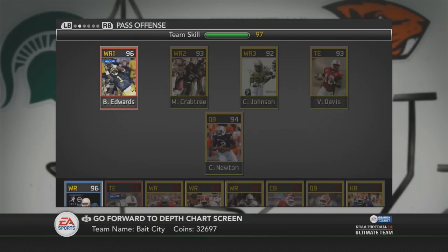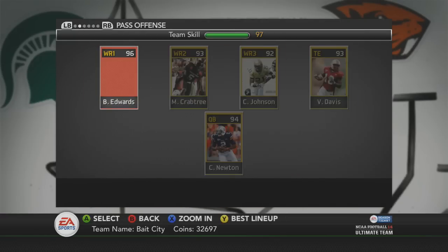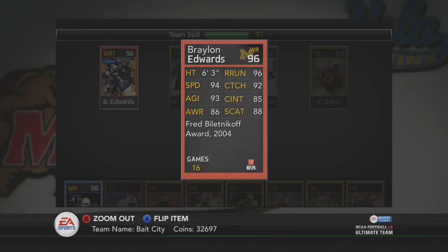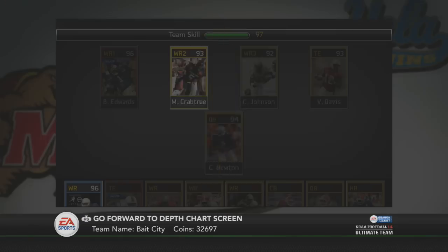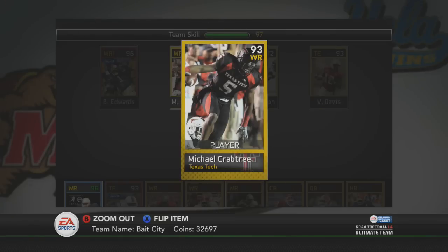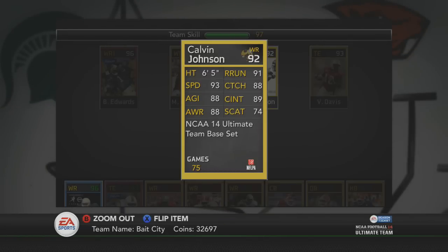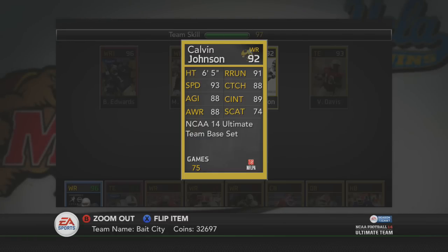Moving on to my pass offense, we got Braylon Edwards — sorry Michigan fans if I slaughtered his name. That monster of a card runs around 19k. Crabtree's price goes up and down a lot — I picked him up for around 11k. KJ I picked up for a snag at 20k; at the time he was running around 30k. I was going to get Randy Moss but he runs around 40k and I'm not going to waste 40k on one receiver.